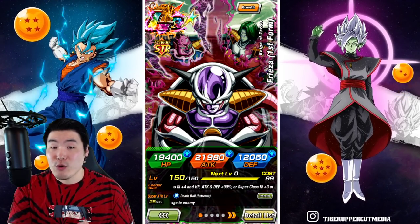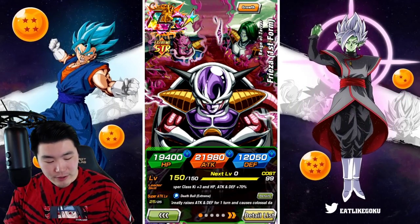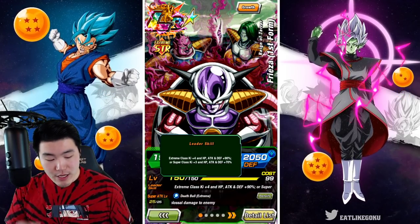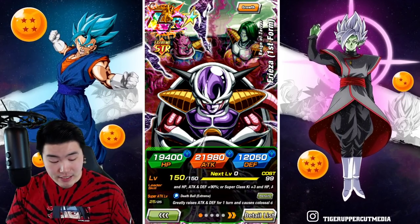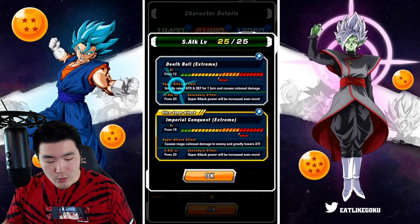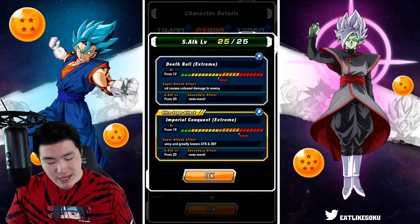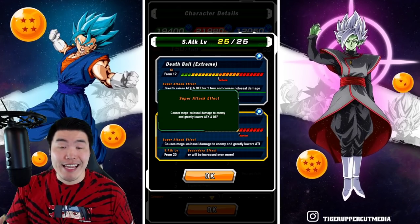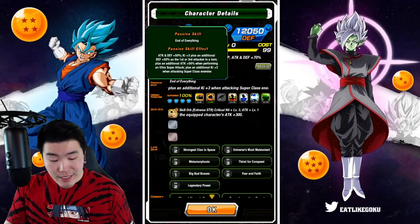Before we get into the actual showcase, let's quickly go over his details. Starting with his leader skill: Extreme Class Ki+4, HP/Attack/Defense +90%, or Super Class Ki+3, HP/Attack/Defense +70%. He has two super attacks — the 12-Ki and the 18-Ki. The 12-Ki greatly raises Attack and Defense for one turn and causes colossal damage. The 18-Ki causes mega colossal damage and greatly lowers Attack and Defense.